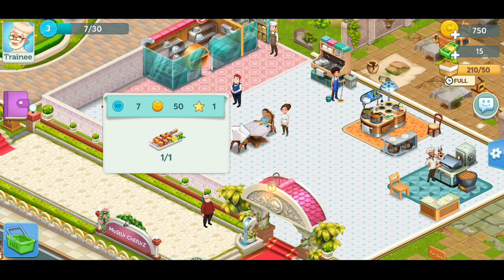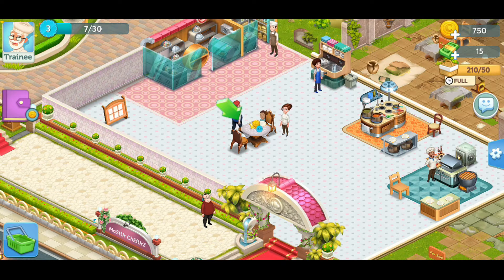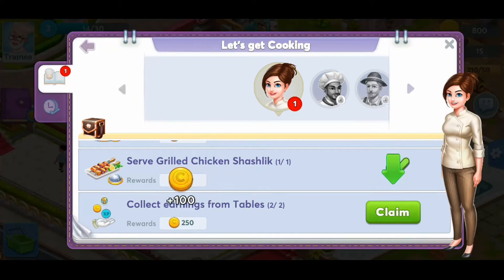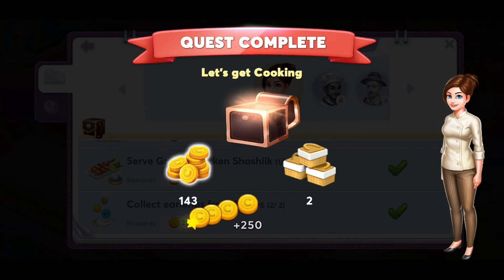Hey dude, ask for a kebab. Yeah. Look at that service. We just have some money and I'm just going to stand there and watch him eat the entire time. Great job! You finished your very first quest. Collect your rewards and claim the mystery box. I thought that was completed too, it's only a second quest but that's fine. Oh, a chest!